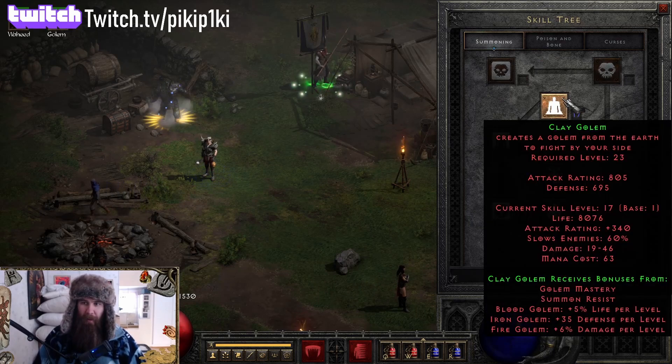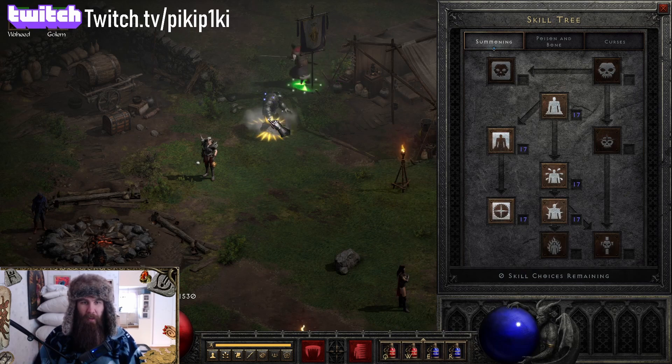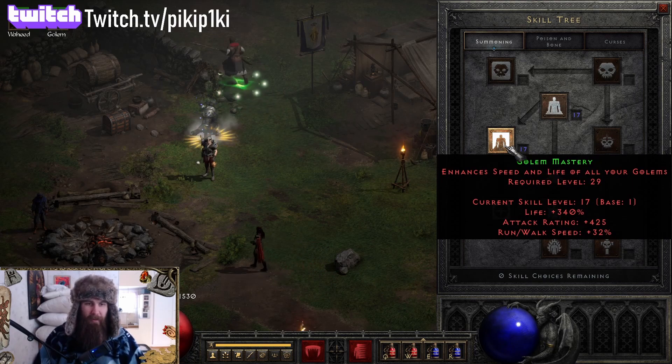For summoning, you get Clay Golem, Blood Golem, and Iron Golem. You make the Iron Golem out of an Insight, as you can see. Put one point in Summon Resist and one point in Golem Mastery.